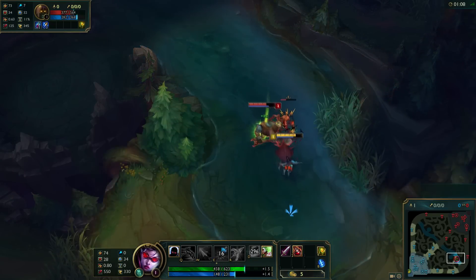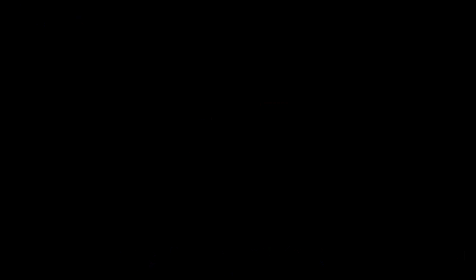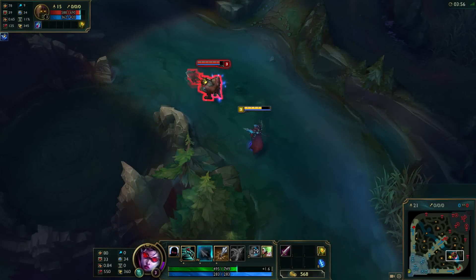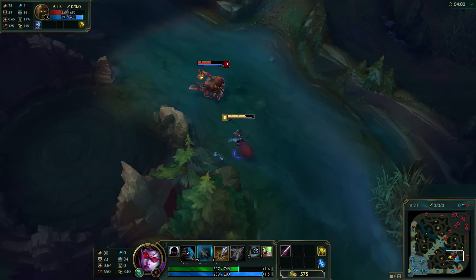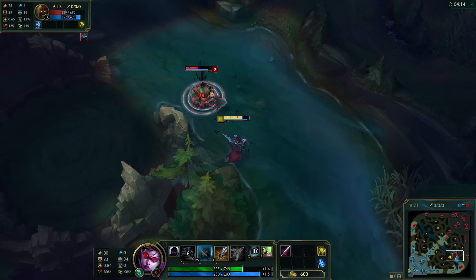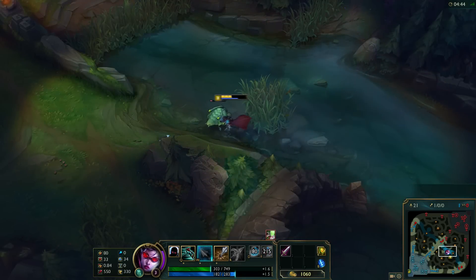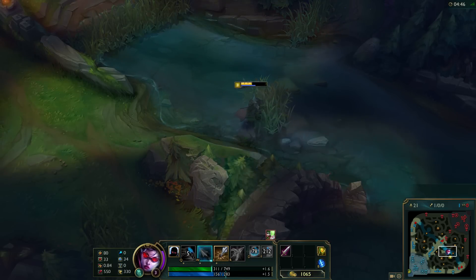To pull this off it's actually pretty simple, it just takes some practice — you need to start using the ability then immediately flash and that will cause it to change direction. Now the other thing is using your tumble as an auto attack reset by using it against a wall. You can see in this clip I auto attack, then tumble and then auto attack again for the three Silver Bolts procs. Standing next to a wall, auto attack first, then tumble into the wall which shortens the tumble animation time and gets that second attack off faster, meaning you're gonna do a lot more damage in a shorter space of time.